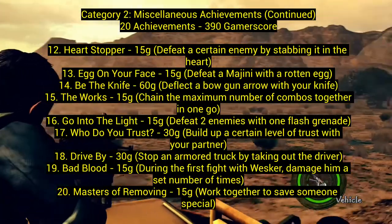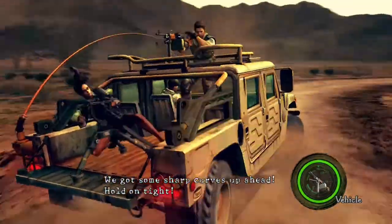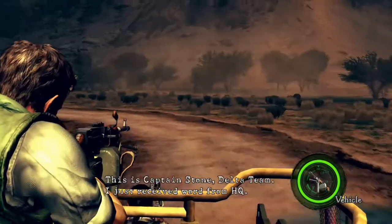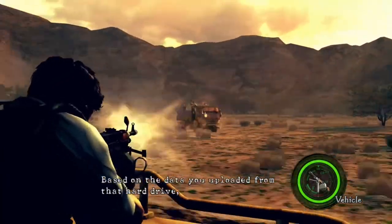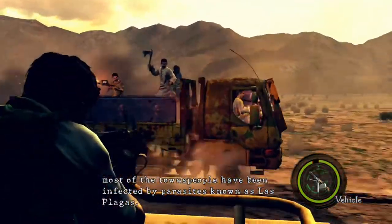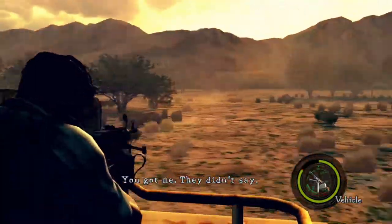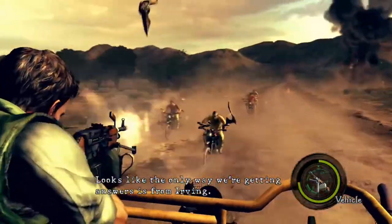Number eighteen, Drive By: stop an armored truck by taking out the driver. This takes place in a level where you're defending yourself on a vehicle. On the right side you have to shoot the driver — I always get this one that way. You just have to kill the driver first.